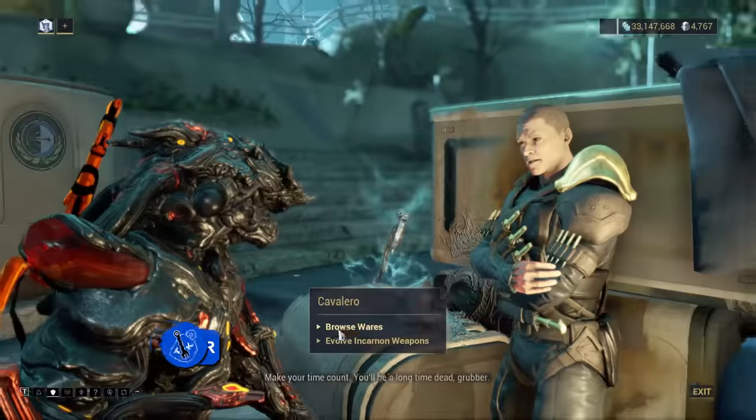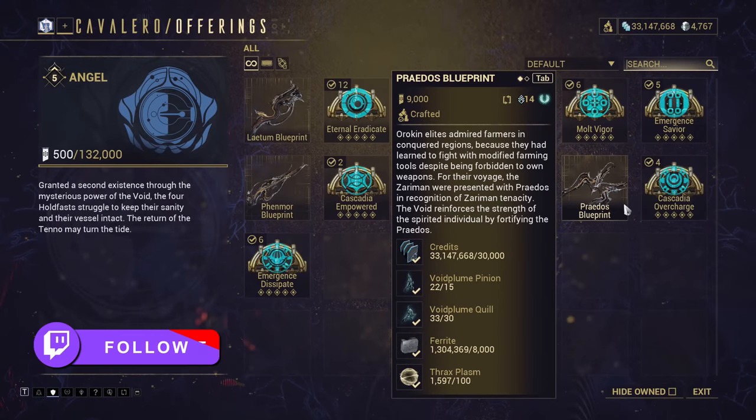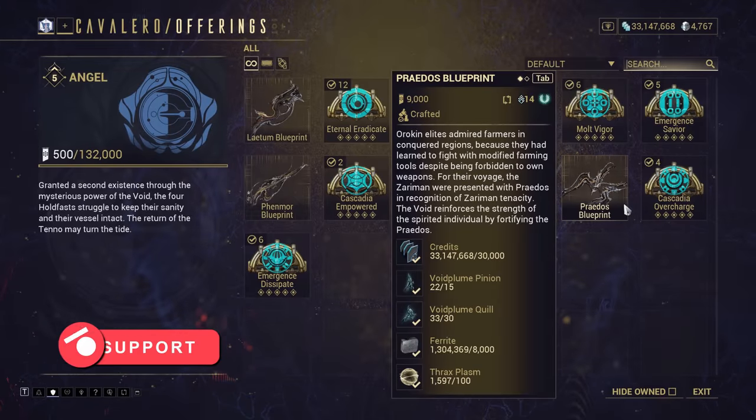The Praedos, a pair of Slash Heavy Tonfers, is the last of the weapons currently available from the Holdfast, requiring rank 4 with them before you can purchase the blueprint. Alternatively, you can buy the blueprint from other players.